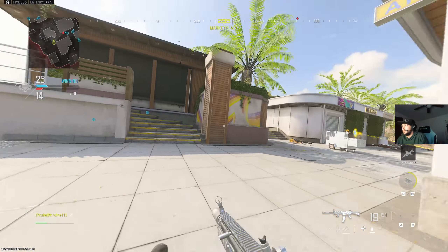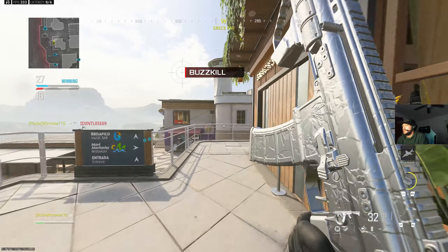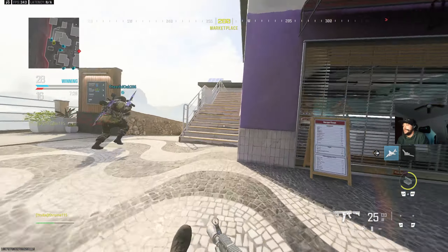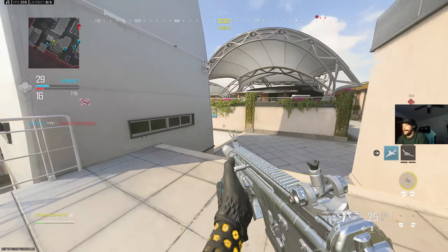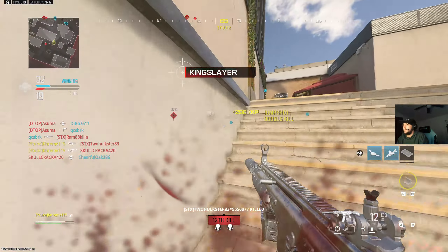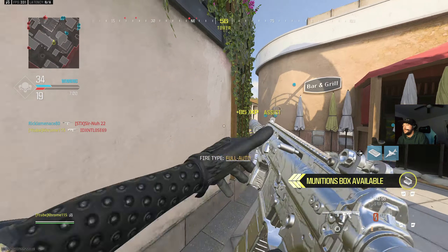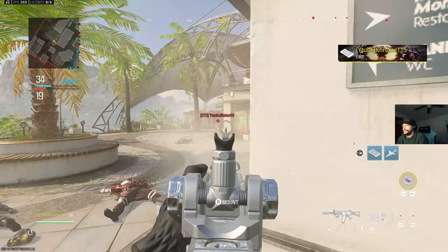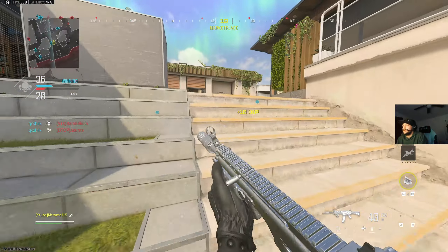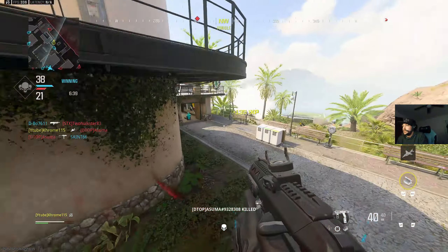I was assuming there were enemies down that way. Let's go! I heard a mosquito drone right next to me pop off, so I'm not too happy about going that way now. I didn't even see that guy. Go ahead and drop that.